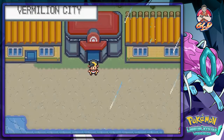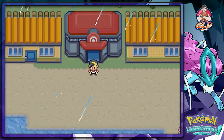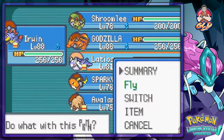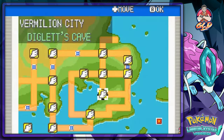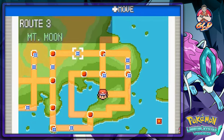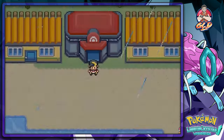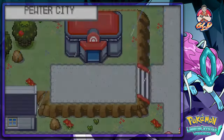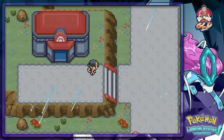In our last episode we were informed that there's something fishy going on at Mount Moon with our mission with the international police. So let's go ahead and fly off to Mount Moon. We're not going to be able to fly directly there, but we'll be close by, and it is still raining in Pewter City.